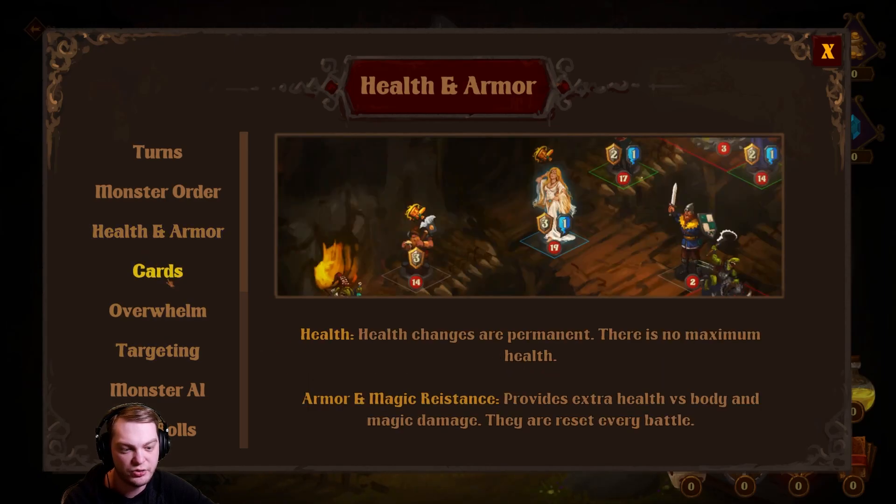Health changes are permanent and there is no maximum health — you can go to an infinite amount. Armor provides extra health versus body damage and magic resistance provides extra health versus magic damage, and they reset every battle.